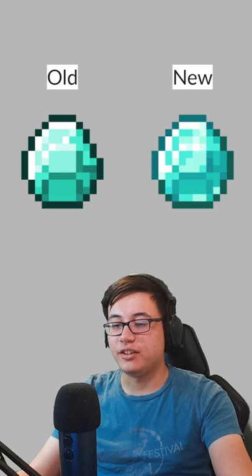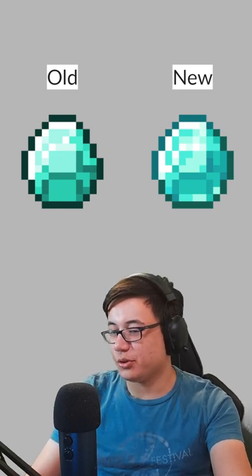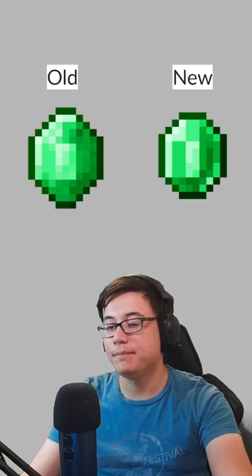For diamonds, I said it in the last one but it's really hard to beat the OG diamond texture, and I think the new one is just a little too faded for my taste. And then finally for emeralds I think the new one actually looks better — the old one just looks a little too clunky for me. So yeah, what did you guys think?